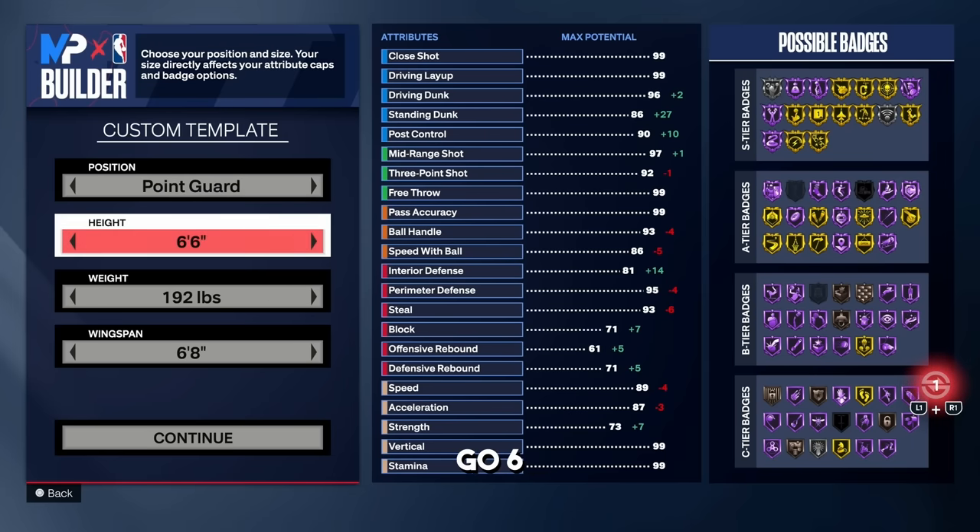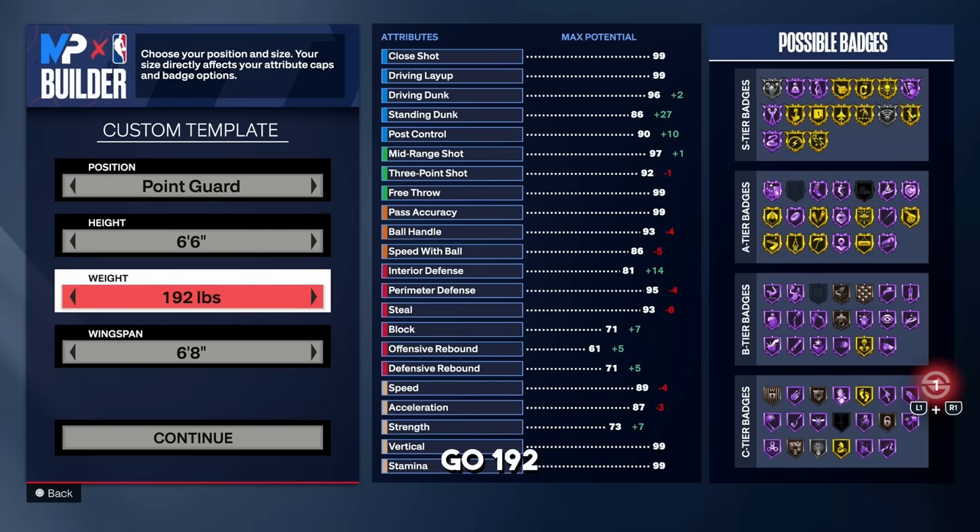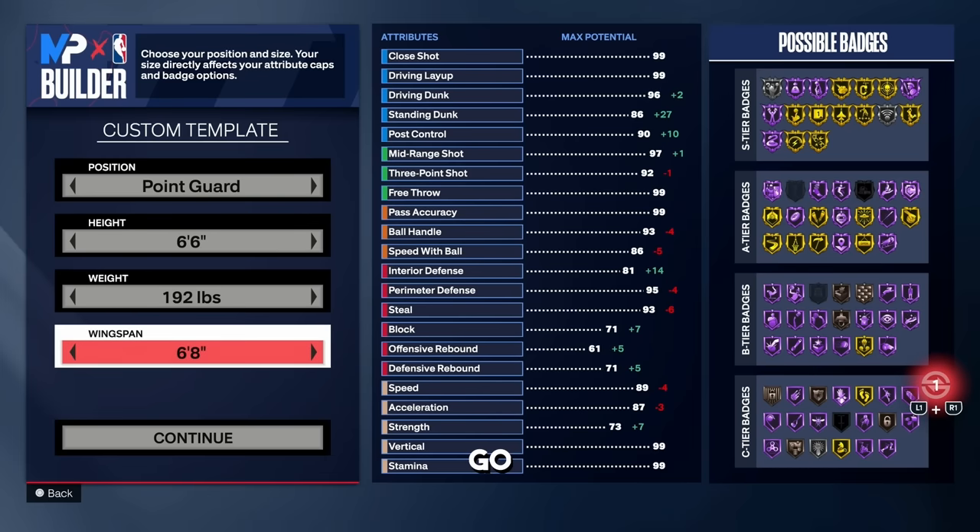For the position go point guard, for the height go 6'6 — that's the best height for a point guard position. For the weight go 192 pounds and the wingspan go 6'8.